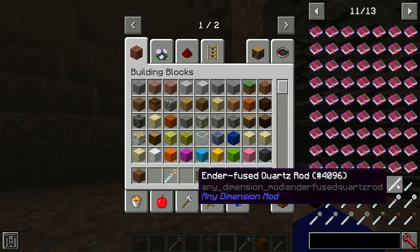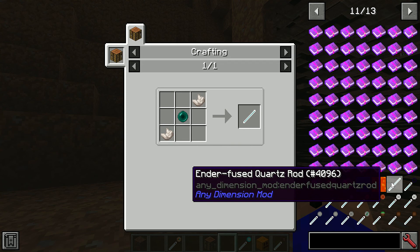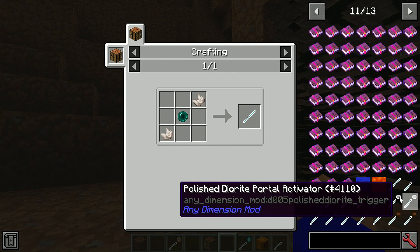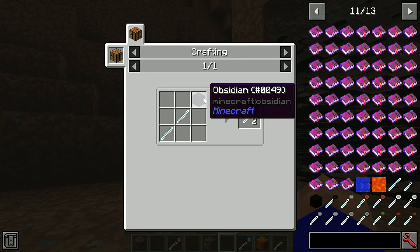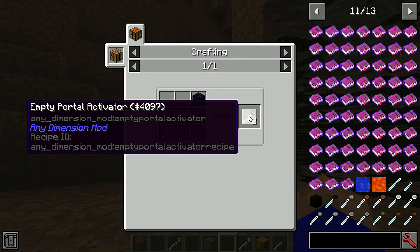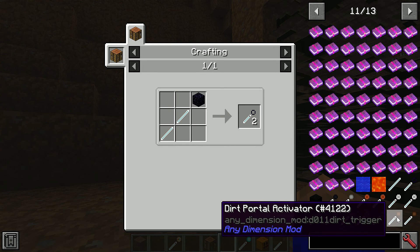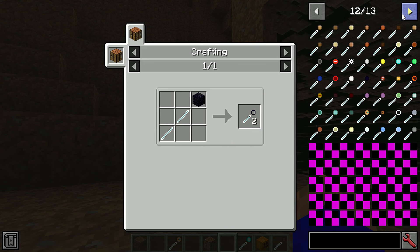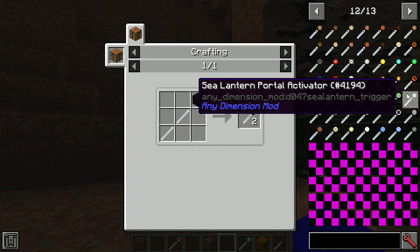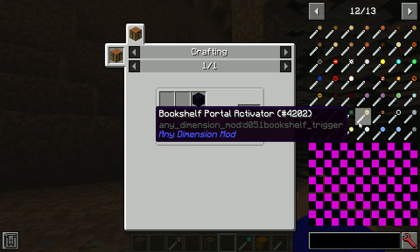So the first thing you have to craft is the Ender Fused Quartz Rods — you need two of them. They're crafted with two ender pearls and four bits of quartz. Then the next thing is the Ender Portal Activator, crafted with your two rods and a bit of obsidian — you get two. Then put that in your crafting table with any block you want. You've got grass, dirt, diorite — they're all there apart from pumpkin. Bookshelves, snow, and loads of others.